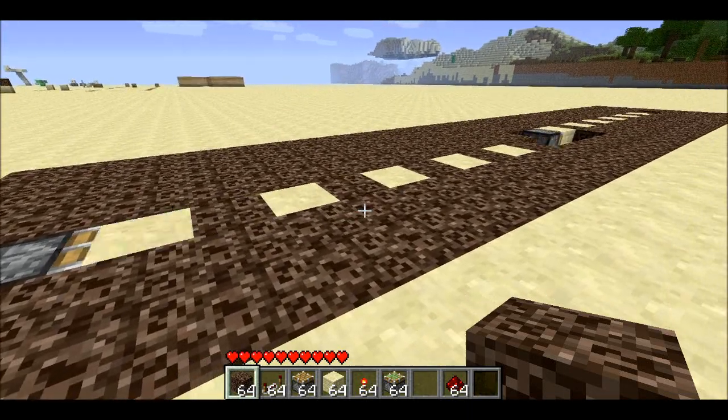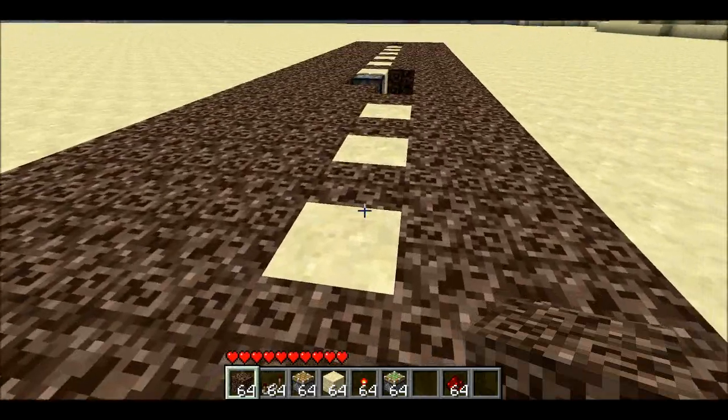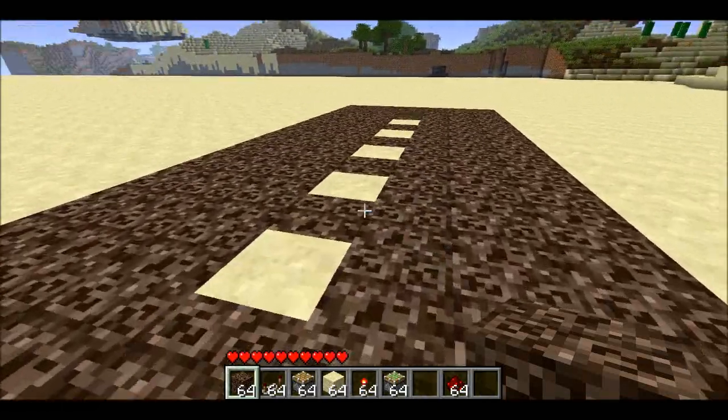Welcome back. Sethling here. I've got my cool contraption for you today. This is a moving walkway — it'll move you along if you just stand still, and you can go from one to the next.